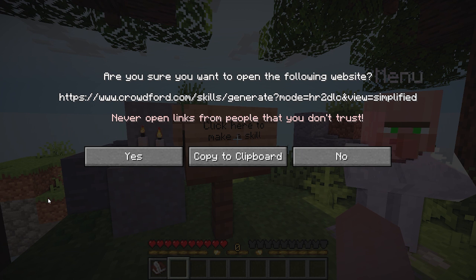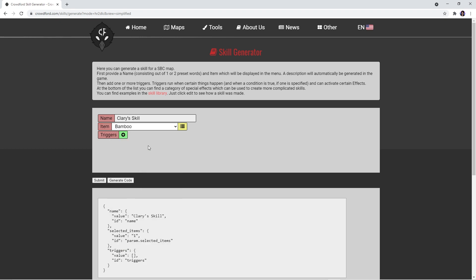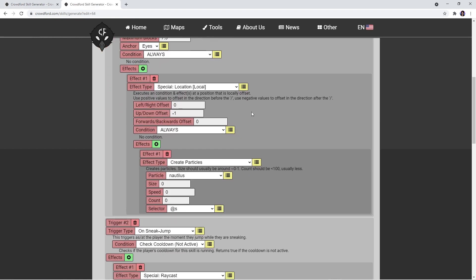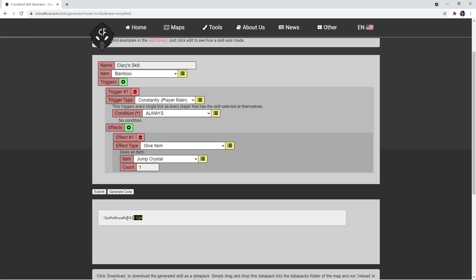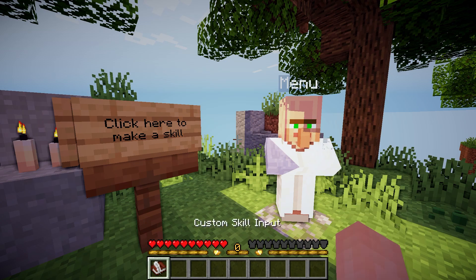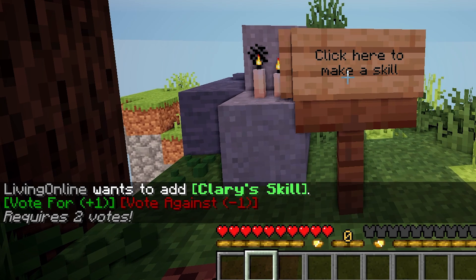If you click the here button, you'll be prompted with a popup. The link is totally safe so you don't have to worry about pressing yes. Once you're there, you simply type up what you want to name your skill, the item you want it displayed as in the menu, and what effects it'll give you. If you're stuck, there's a link that shows how some skills in the game were made so you can get inspiration. When you're done customising your skill, press generate code and copy what's in the text box underneath. Afterwards, go back into your server and open the book and quill you were given — here is where you'll paste that code. To complete the process, go back and press the skill sign again. You'll know it's worked once the confirmation text pops up in chat.